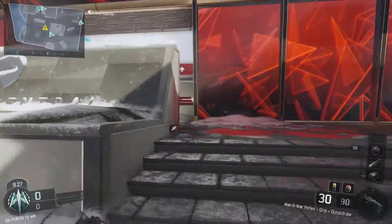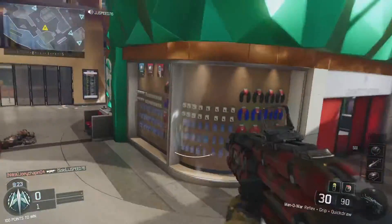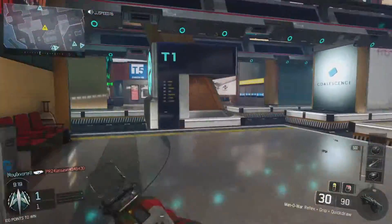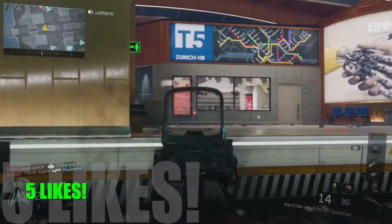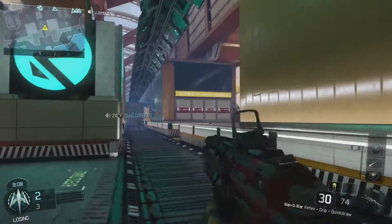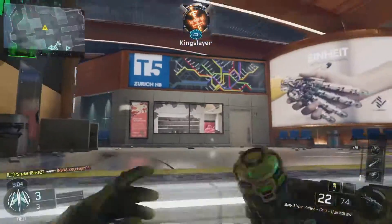Alright, what's going on guys, Shake and Bake here. Today we'll be talking about specialists in Infinite Warfare, but they're not called specialists — they're called Rigs. If we get five likes on this video and reach 50 subscribers, that'd be awesome. Let's get into it.